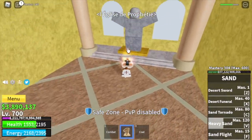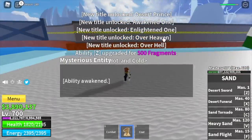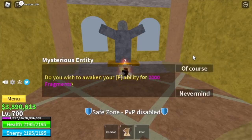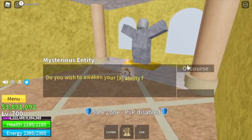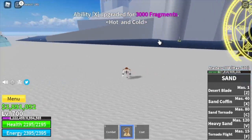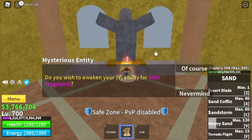I'm gonna show you the requirements to unlock each and every skill. For the Z skill: 500 fragments — Desert Sword becomes Desert Blade. For the F skill: 2,000 fragments — flight becomes Tornado Flight. For the X skill: 3,000 fragments. For the C skill: 4,000 fragments. And for the last skill, the V skill: 5,000 fragments. You can compute the total fragments needed.